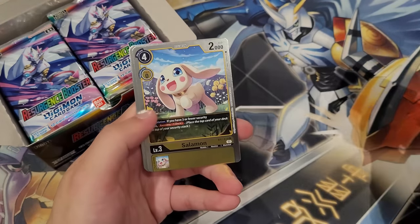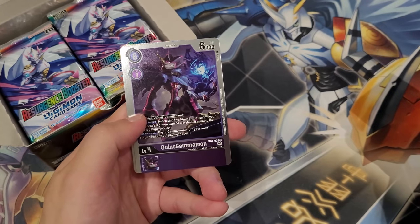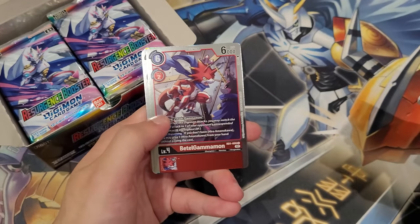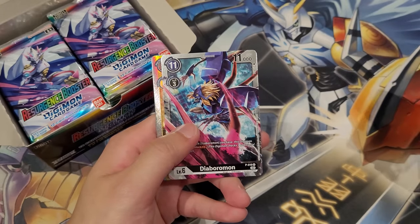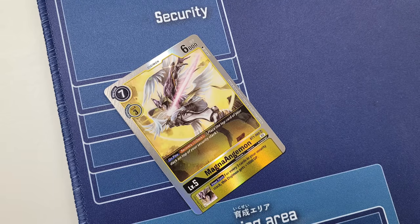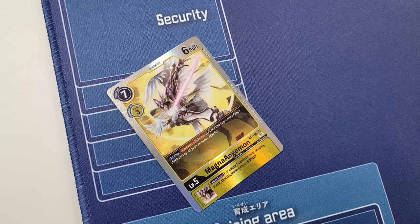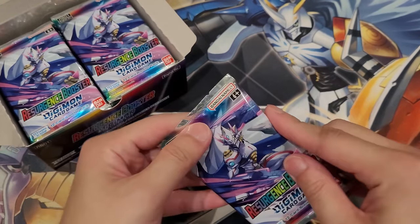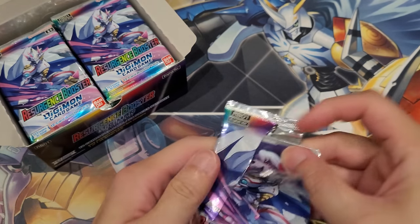We have Weedmon, Palmon, Salamon, Upamon, Siakomon, ADP. We got a Gulus Gammamon - Gulus or Gellus - and then we have Beta Gammamon as well. Jellymon, V-mon, Diaboromon. Right here we got a MagnaAngemon, which is definitely a nice reprint because this card was pretty high in price at one point. But now thanks to this reprint it makes it a bit more accessible, especially for those who play Mastermon. Really, any Angel-related deck - this is certainly a good card to have.